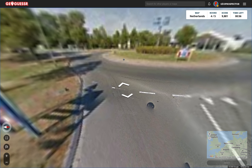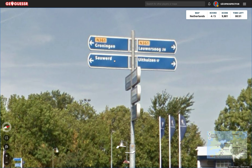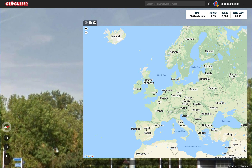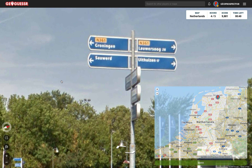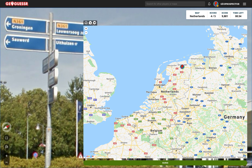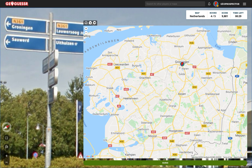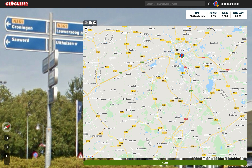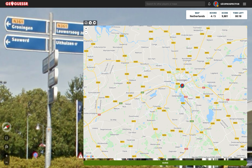This is the signs that I'm looking for — finally, with a minute to go. Groningen? I don't recognise — Groningen's up north. Yes, got that. We need the street name. Groningen N 361.